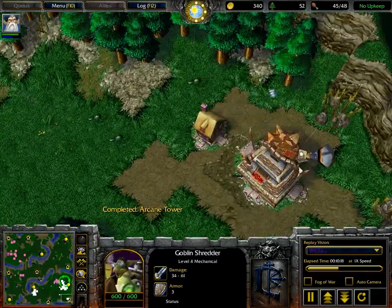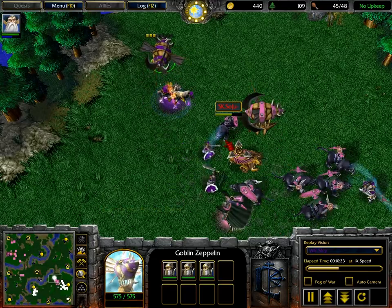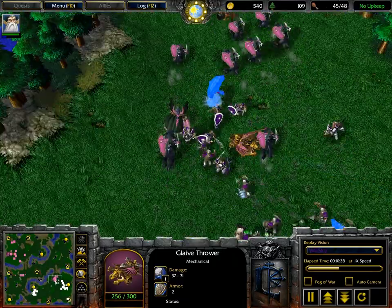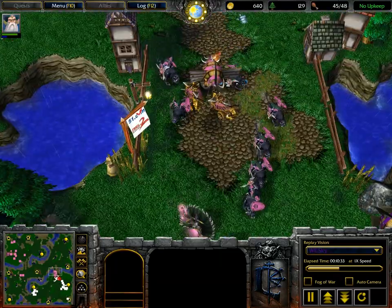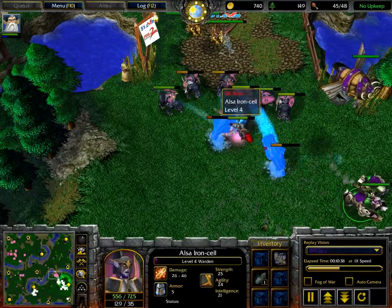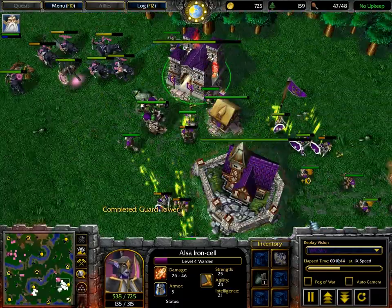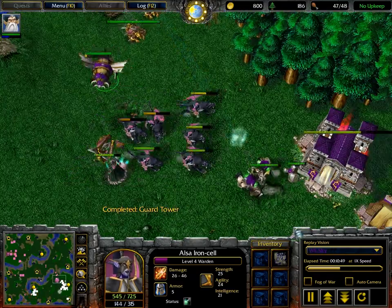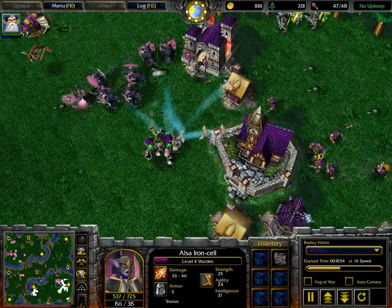Let's see if Skye is going to get an Ancient of Fortification. He's going to get a Shredder against the Glaive Throwers, and he's going to hover his dropship over the Glaive Throwers just to get them to attack when possible. A lot of Glaive Throwers have to be sacrificed to save the rest of the army. And that was a Fan of Knives — I think level 2 — from the Warden. These Glaive Throwers are going to completely wreck these buildings.